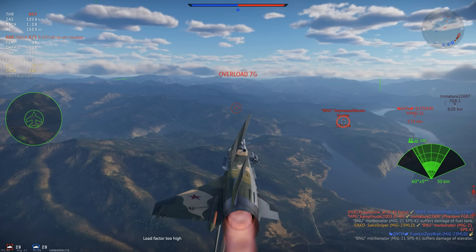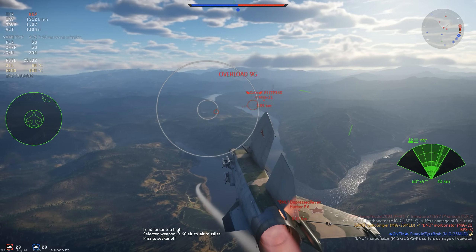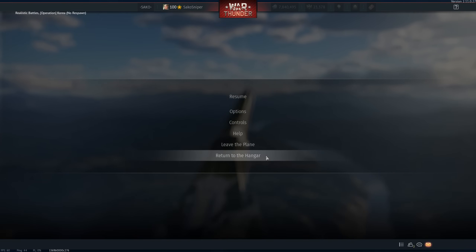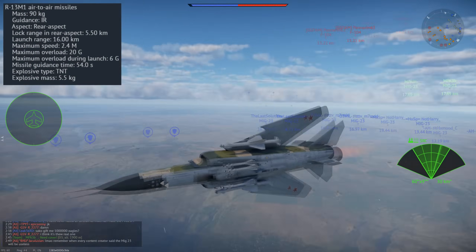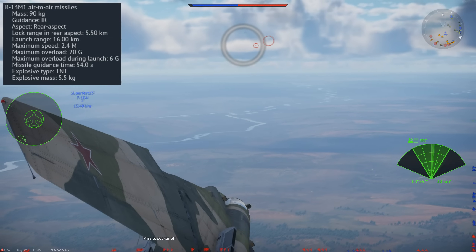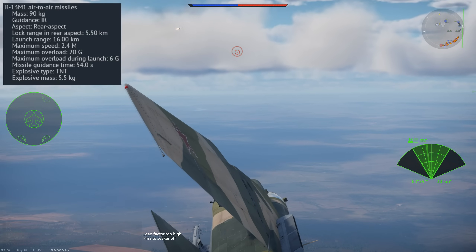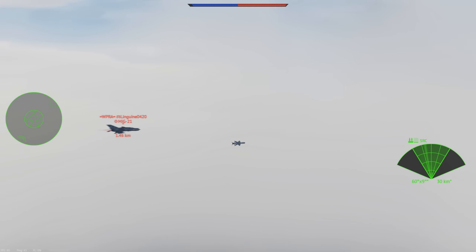We come onto the air-to-air missiles you can carry in this jet, starting with the infrared guided missiles. First, we have the R-3Ss — these are AIM-9B equivalents and are pretty basic; you should never really use these apart from when stock. We then have the R-13M1s, the upgraded version compared to the R-13Ms. They have 20Gs of maximum overload and a rear aspect lock range of 5.5km — kind of the Soviet version of the AIM-9J. They have pretty decent range but aren't as manoeuvrable as the later R-60 missile.